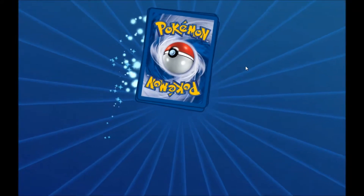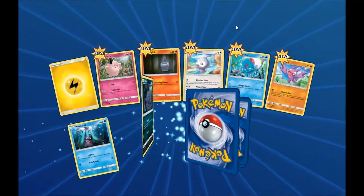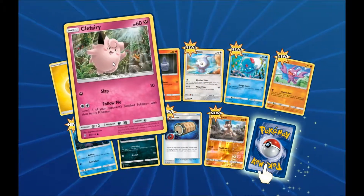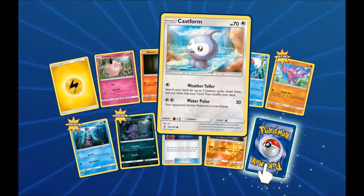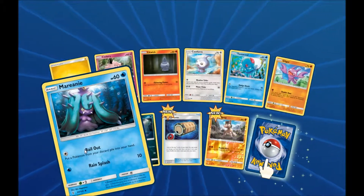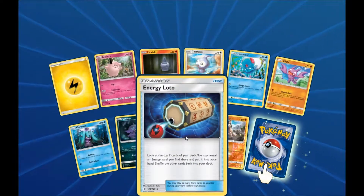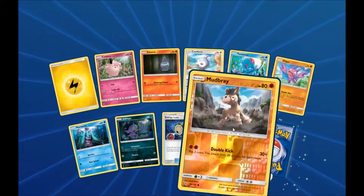I have not opened any of them in-game, so these are all new cards. And I haven't opened any of them in real life either, so it should be interesting. We've got a Clefairy, a Litwick, a Castor, a Triplepool, Gligar, a Marini, Sableye, Energy Lotto, and a Reverse Holo Footbreak.